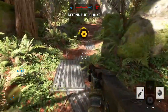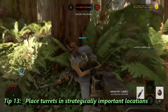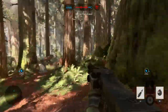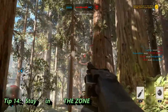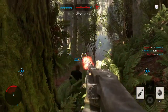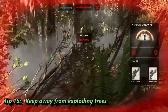We've activated the uplink station. Well done. Pick up special item tokens and place turrets in strategically important locations. Stay in the zone! That guy's got a green sword — you gotta play a lot longer to unlock one of those. Somebody booby-trapped that tree!